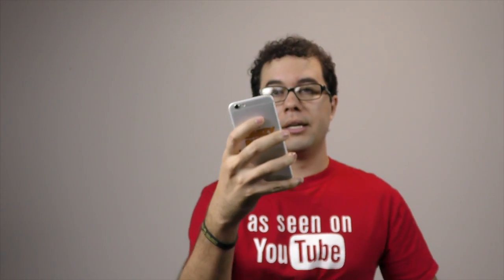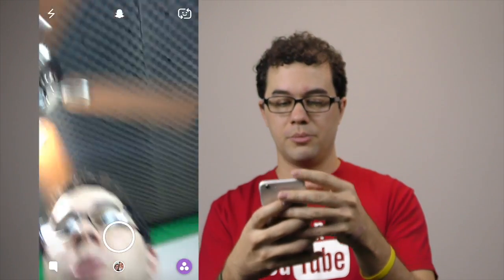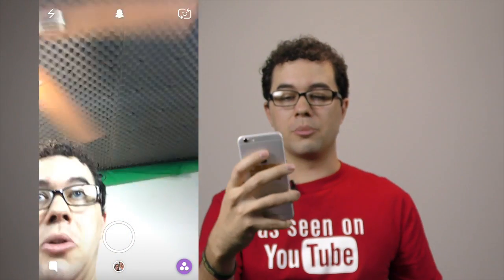Next, we're going to do a video snap — it's pretty simple. Press and hold the capture button and it will start filming. Once you've made the video, find your friend and send it to them. Go back, find your ghost, find your trophy. You are just knocking out these trophies today — and the new one you're going to see is a videotape.